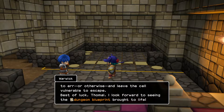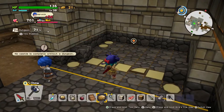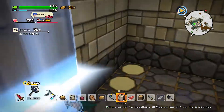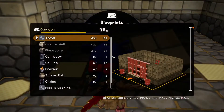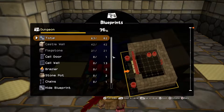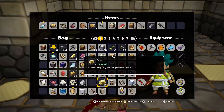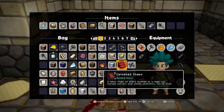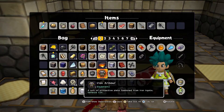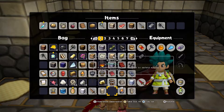I guess the one thing I should probably build myself is the actual dungeon. So what do we need here? We need chains, two pots, some braziers — do I have the braziers already? I might have the pots already too. I might have already used them. I have golden ones, but unfortunately we need normal ones. Oh wait, here they are — never mind. I lied.